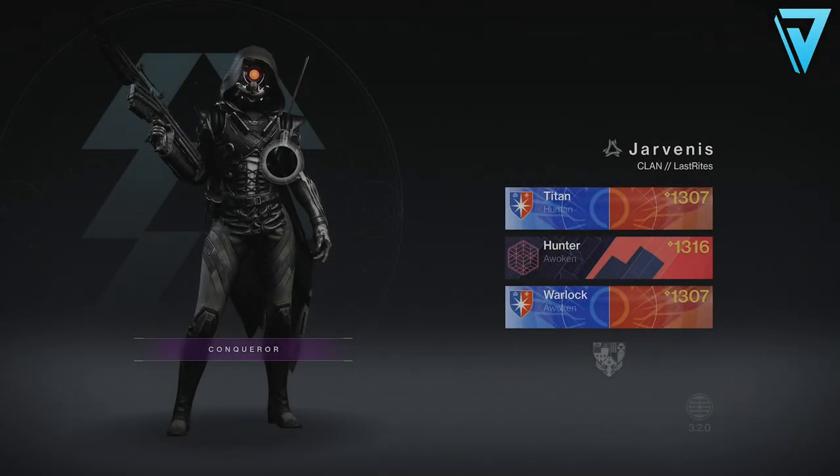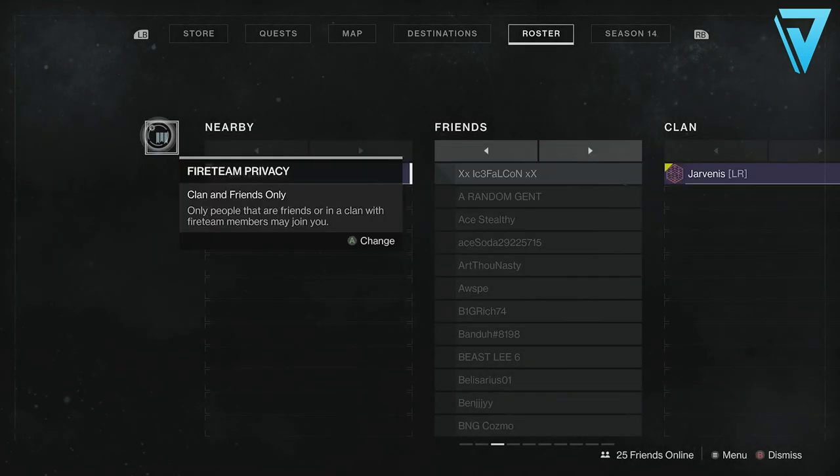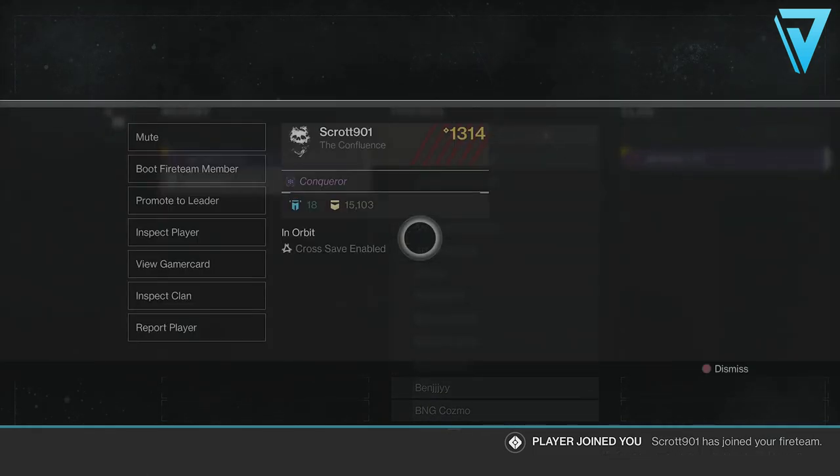What's up guys, Jarv here, and today we're taking a quick look at cross play. To set this up, you first need to load in on your platform of choice and make sure your fire team is open for your friends to join. This will allow your friends to join you freely in orbit as they normally would.